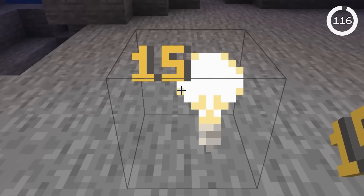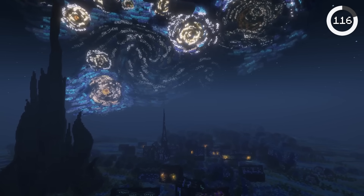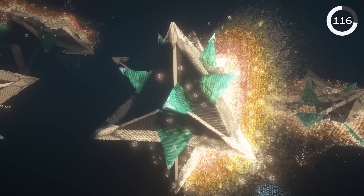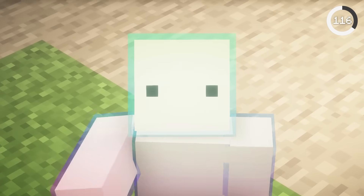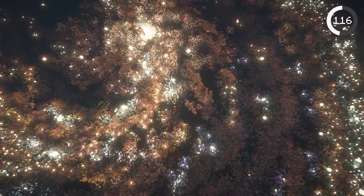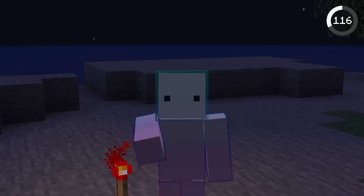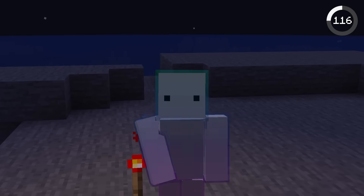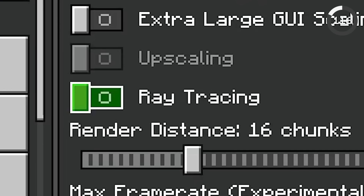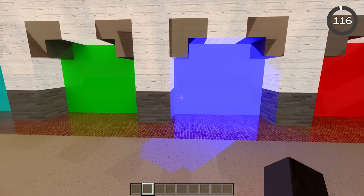Light blocks are the ultimate tool for insane builds in Minecraft. With them, you can recreate masterpiece paintings and entire galaxies. The only thing holding builders back is that light is only white. Colored lighting would make builds even more amazing, but sadly it would destroy most computers as lighting takes up a lot of resources. If you play Bedrock Edition, you can always just turn on RTX mode.